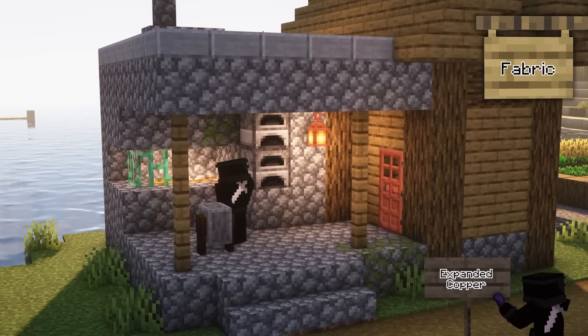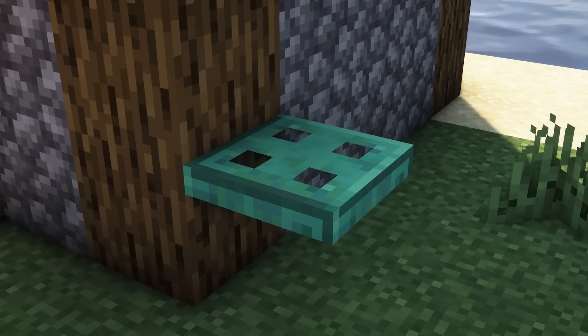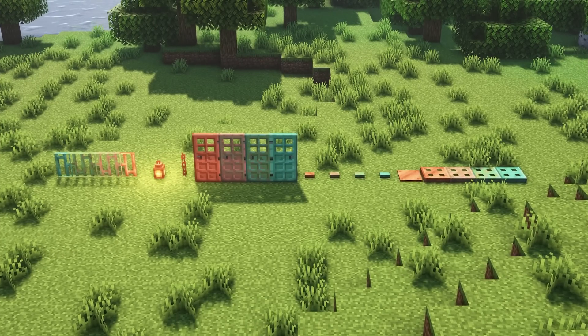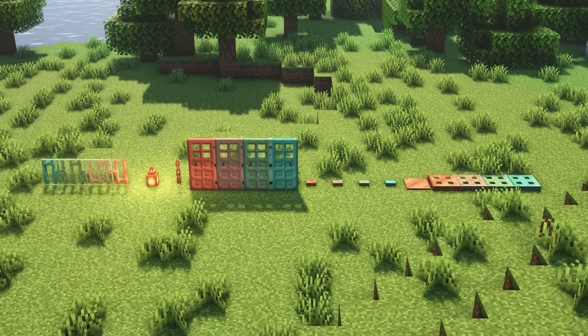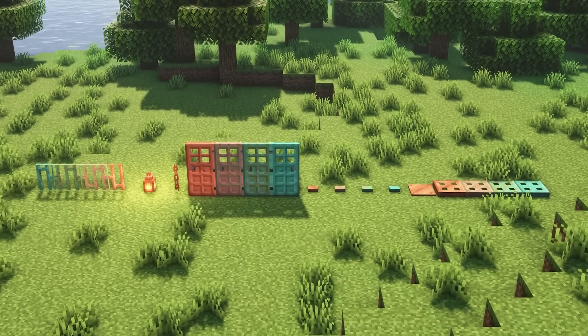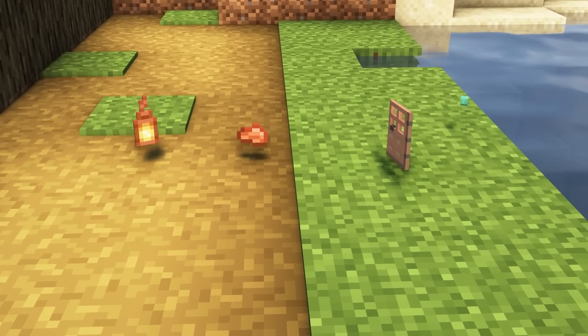Expanded Copper is a mod that adds a range of different blocks made of copper. These blocks come in a range of different variants depending on how oxidized they are. You can now make a copper button, copper pressure plate, copper trapdoor, copper door, copper bars, and even a copper lantern. They can become oxidized and turn from an orangey colour to a turquoise type colour.